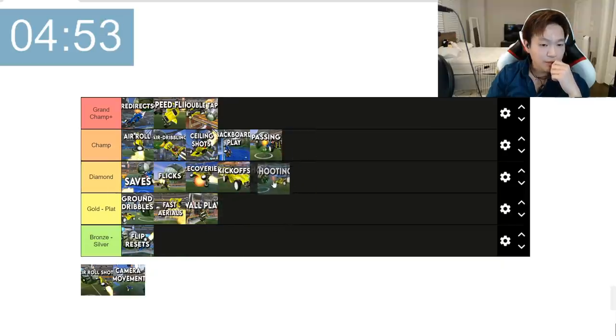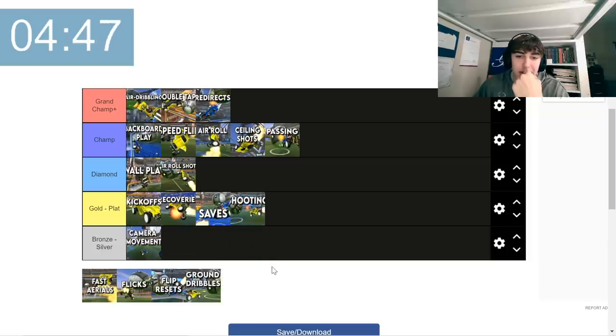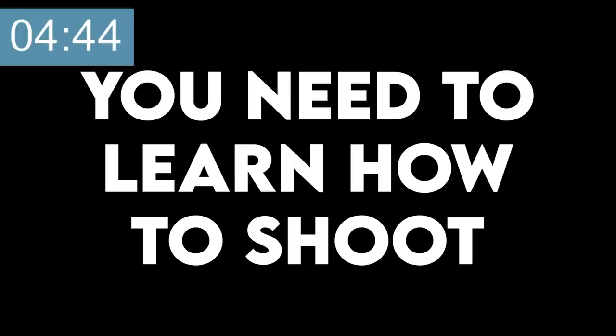Shooting is super important, but with people getting better mechanics in champ is when you need to improve your shooting mechanics. Basic shooting — gold to plat. I'm going to put shooting at bronze/silver. You need to learn how to shoot as soon as possible — it is one of the fundamentals of the game. If you don't understand shooting at a base level, it just doesn't work.